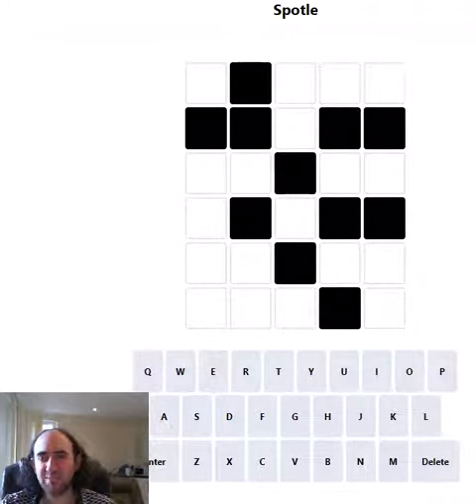Hello again, welcome to today's attempt of a Spotle puzzle. This is Wordle, but there are some obstructions in the grid — that's what those black cells are. We won't find out any information about the letters we put in those positions, so it's much harder than normal.